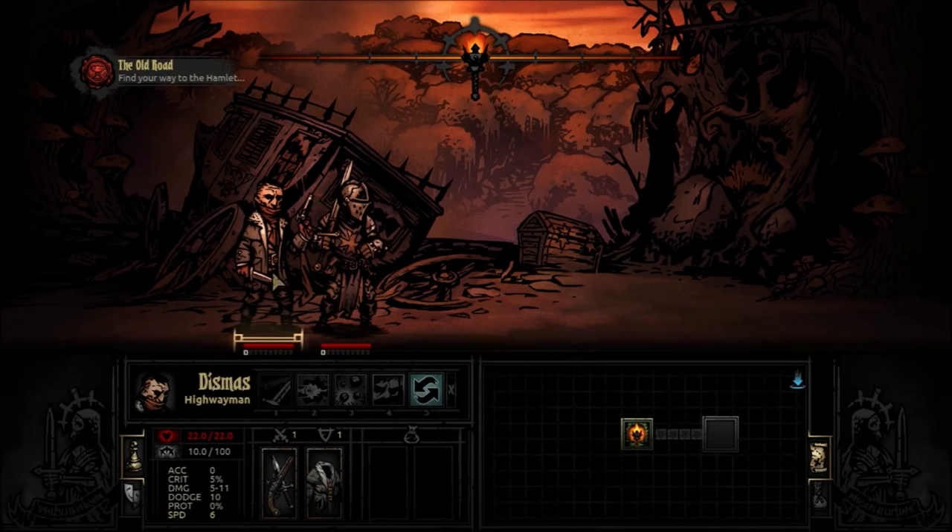If we go to Dismas — he's kind of a rogue type character. He's got Open Vein, which is a slash attack. Just like Reynold's abilities, he targets the first two enemies, but he can do this from the first, second, or third position. His Pistol Shot — if he's way in the back, he can still use it and he can target everything except the frontmost enemy. Grapeshot he can only use from the middle, hitting the first three enemies — it's a weaker blast. Finally, Take Aim can be used from any position; it just adds to his accuracy and critical chance.